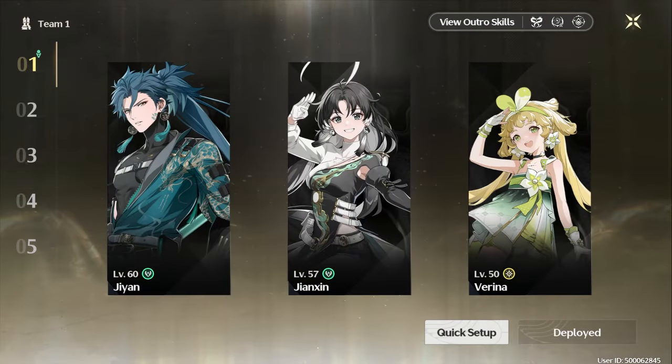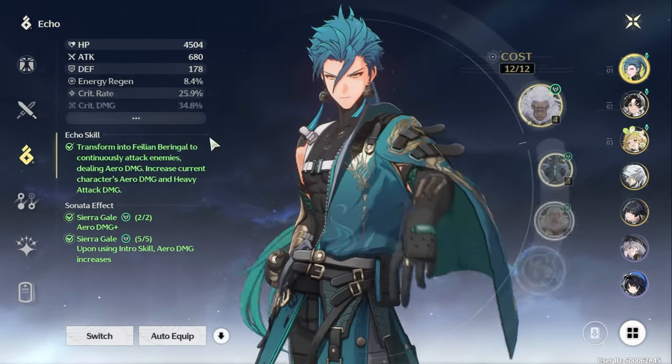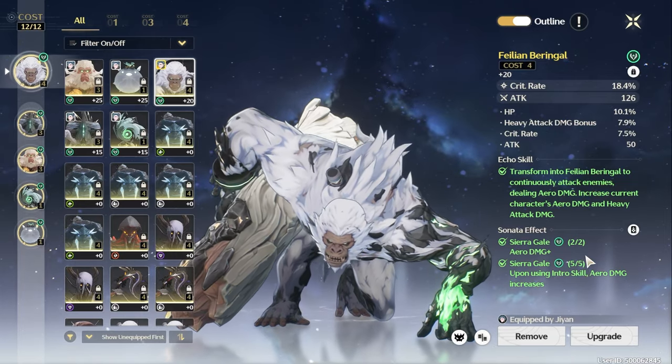In essence, teambuilding in Wuthering Waves isn't just three characters — it's three characters and their three echo skills. Understanding the system will allow you to drastically increase your overall damage and speed up your progress in the game, hence this guide.